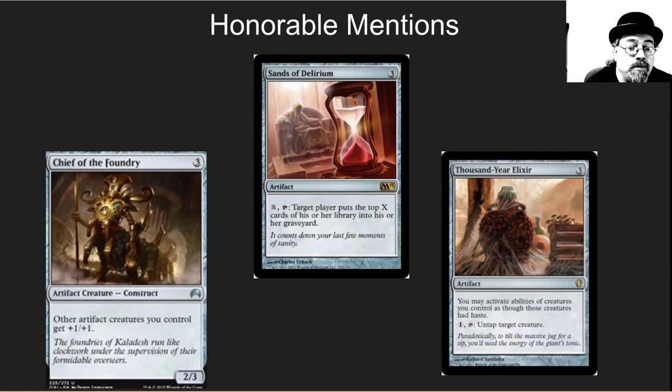Some honorable mentions here: Chief of the Foundry gives a nice +1/+1 to all other artifacts. Sands of Delirium is a great mill card. And Thousand Year Elixir lets you do some crazy stuff with other cards on this list, or just make your creatures that much faster for their activated abilities.